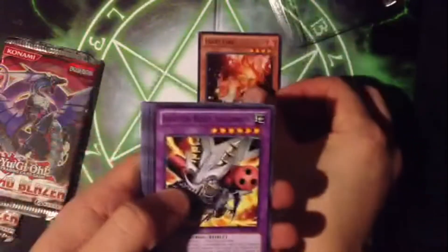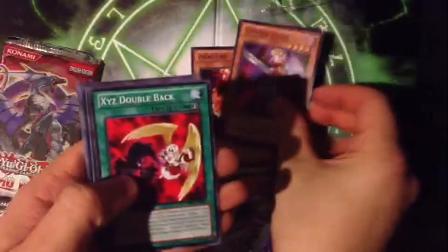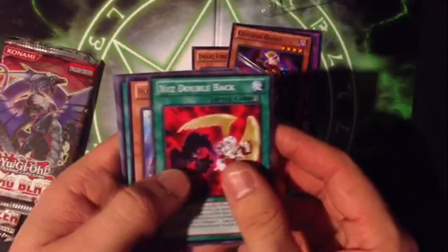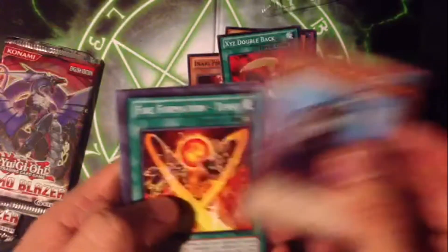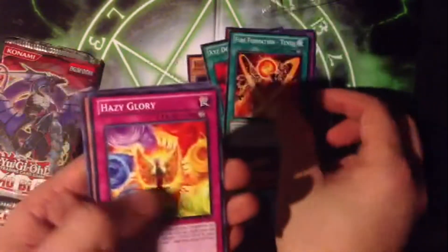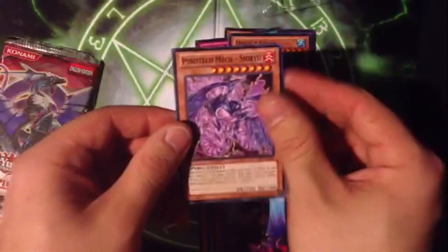From the first box: Fire Ignition, Beast Vulcanon, Go Go Go Ghost, XYZ Double Back — really long name — Fire Formation Tensu, Hazy Glory, Double Shark, and Pyrotech Mech.